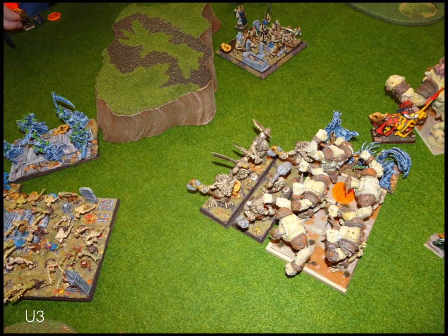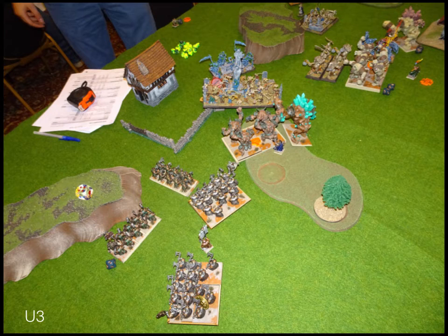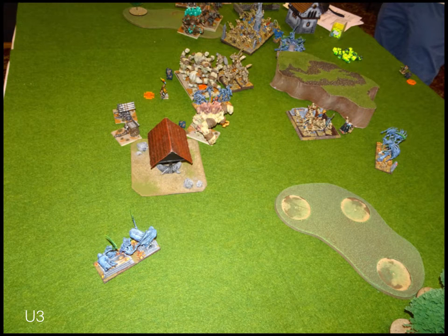Turn three, undead. They double-charge my earth elementals on the right — zombie trolls in the front and the wraiths in the flank. The vampire lord goes into the flank of my greater earth elemental. The front and flank on my earth elementals does ten points of damage, but he fails to roll double sevens twice. The vampire lord does about five points of damage to my greater earth elemental. On the other side he moved his zombies up with his wights behind them.